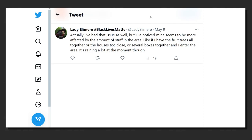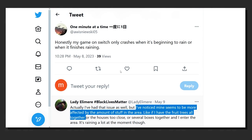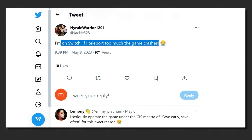According to some gamers, the issue is generally triggered when there are too many elements on the screen, indicating that the Switch isn't able to handle all of those graphical elements at once, resulting in a crash. Rainy scenes are a prime example of such a situation. For a few, teleporting in the game leads to a lot of crashes as well.